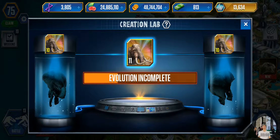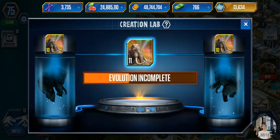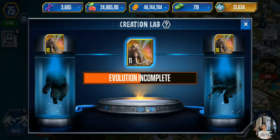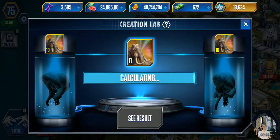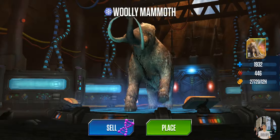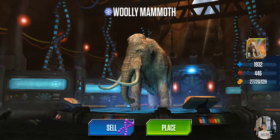I'm gonna evolve this guy to level 20 and then evolve again to level 30. As you can see, I used a lot of DNA and a lot of cash to get these guys. It was from last week's tournament - I got to unlock Woolly Mammoth. You can easily get it to level 40 right now, it only costs 10k DNA, but you gotta save something. You need almost like 12 or 14. We got him to level 20.